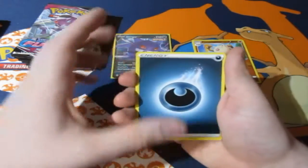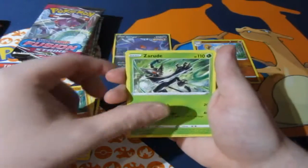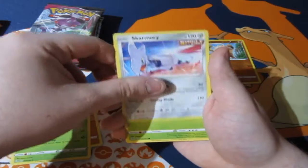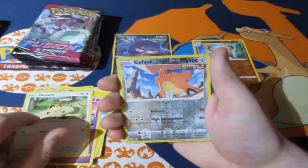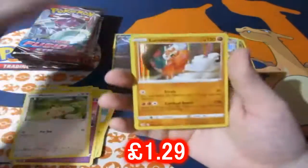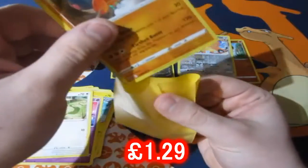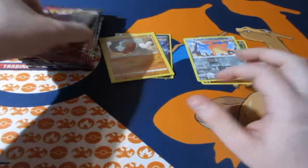We got darkness energy, Zoroark, Skarmory, Shelmet, Slowpoke, Moona - that's a reverse. And an uncommon rare. Nice, nice! Second pack, two for two. Can we get a hat trick and get ourselves three for three? That would be awesome.